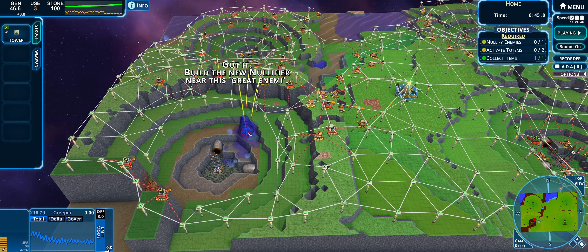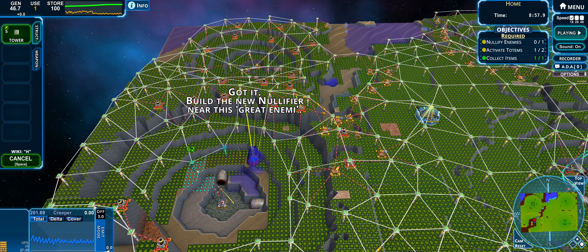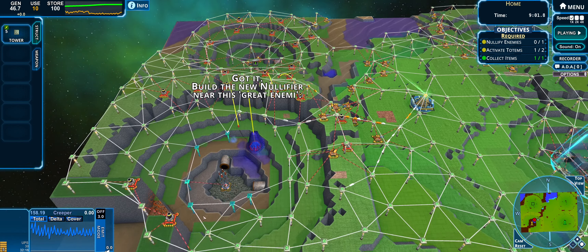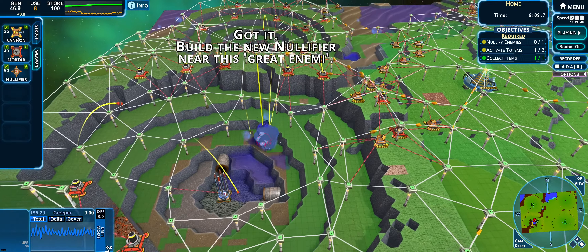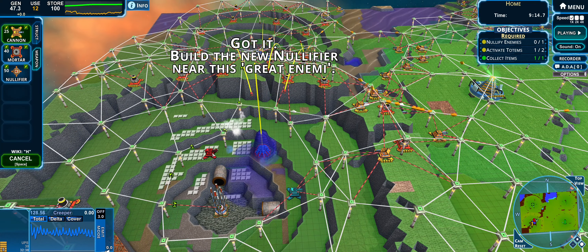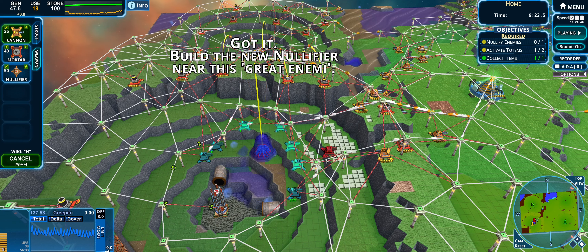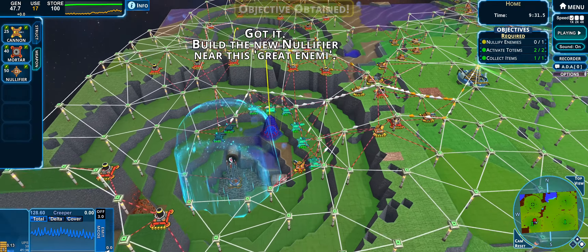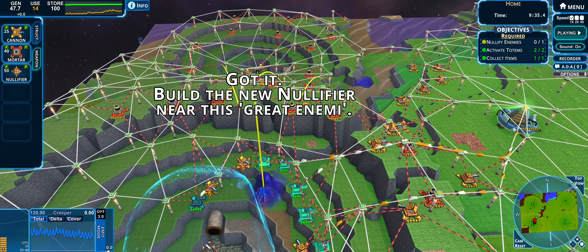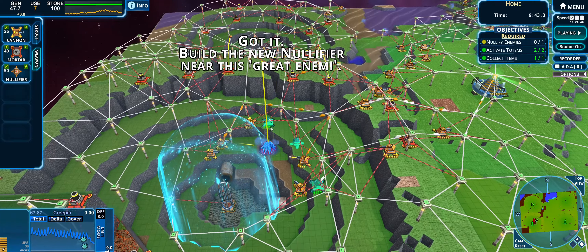Moving everything a bit closer. That's dealt with, that's dealt with — now I've got to build near the nullifier. Building the nullifier near this great enemy. Pressing H opens up an interesting menu. I need to build the nullifier close to it, so building a couple structures nearby. I'm not sure what this red stuff is — it doesn't tell me. The totems have been activated so my jump jet will now work and I can build a nullifier up here.